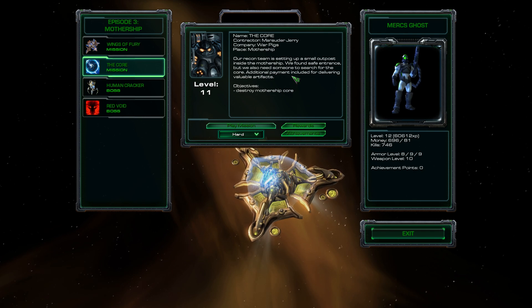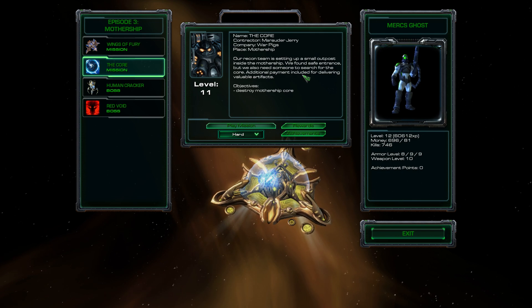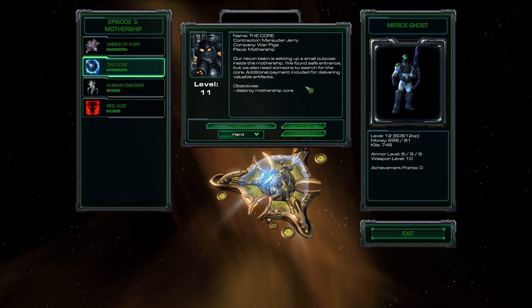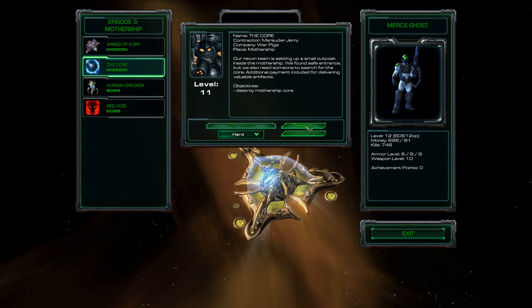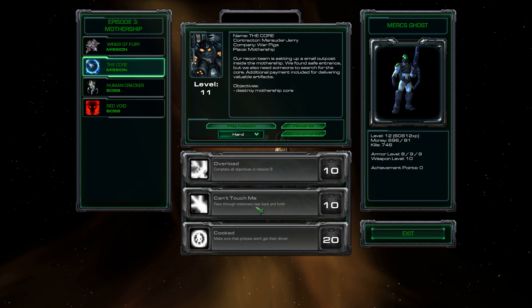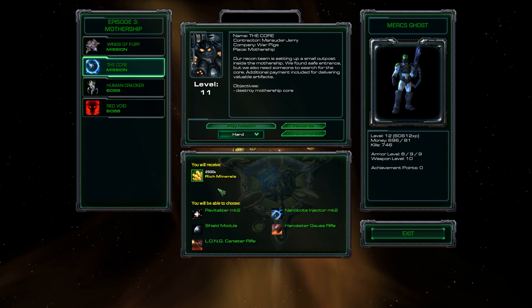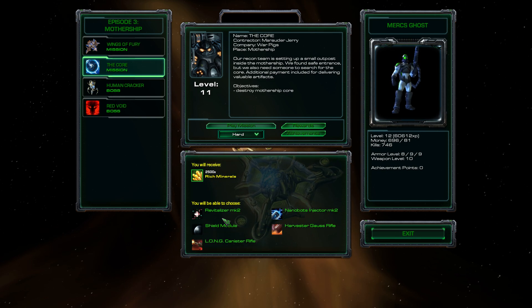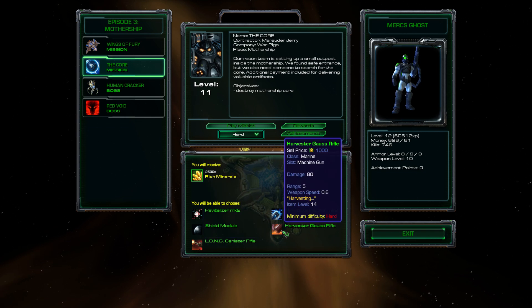Marauder Jerry: our recon team is setting up a small outpost inside the mothership. We found a safe entrance, but we also need someone to search for the core. Additional payment included for delivering valuable artifacts. Pass through stationary rays back and forth. Make sure the Protoss won't get their dinner. 2,500 rich minerals — so as long as we finish this, we'll definitely be able to get the Speeder Boots. We can choose — that's a good gun, just better guns for each of us. 180 damage. I like this.